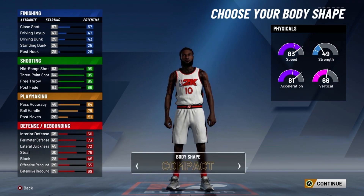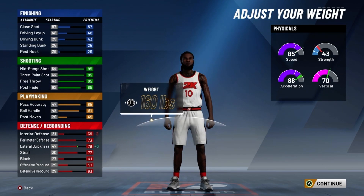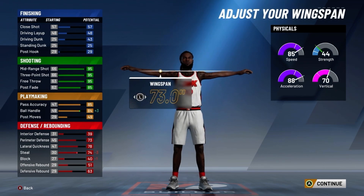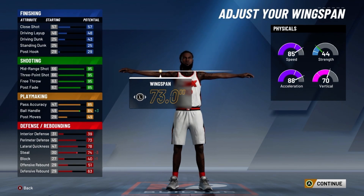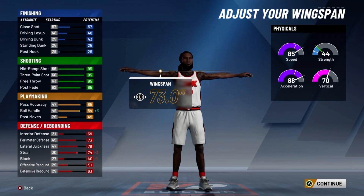For body shape, go with compact. Height, go 6 foot 1. Minimize the weight and minimize the wingspan. So at 99.9 overall, you'll have a 99 midrange shot, a 99 3-point shot, a 99 free throw, and a 90 post fade. For your playmaking, you'll have a 90 pass accuracy and 89 ball handle.